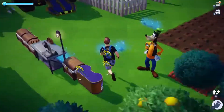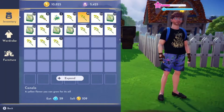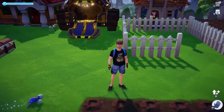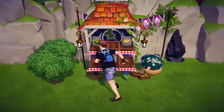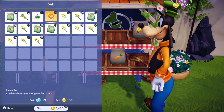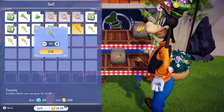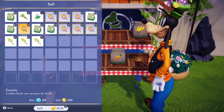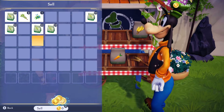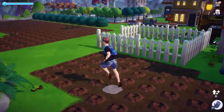You can come and just run and collect them like so. And now we have — let's see — 100, 200, 300, 400 — so about 411 canola. Now if we sell it, each canola stack sells for five thousand four hundred fifty coins. So if we sell all of our canola, we just made fifty thousand coins off that one harvest.